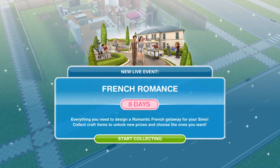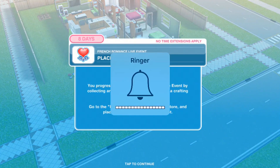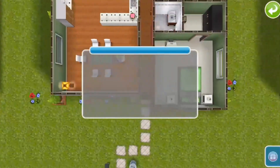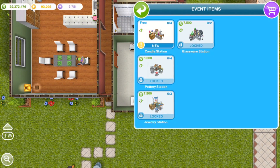We're going to hit 'Start Collecting.' The French Romance live event asks you to place a crafting station. You progress the event by collecting arts and craft items, and you'll need a crafting station for that. Go to the event items tab of the home store and place the candle station in the home lot. So in event items we have the candle station, pottery station, jewelry station, and glassware station — fancy!